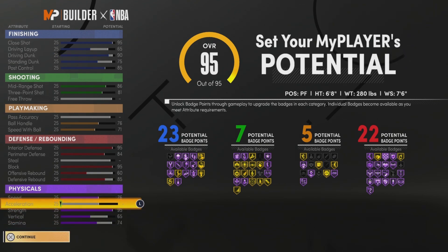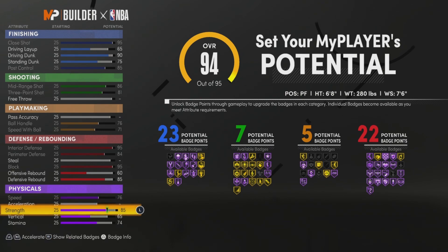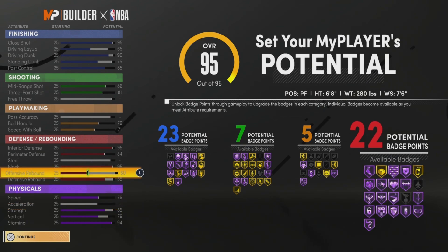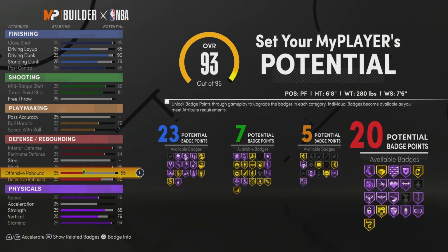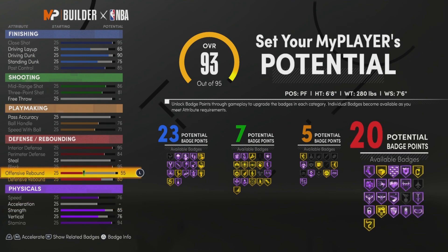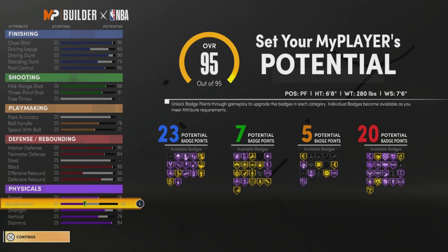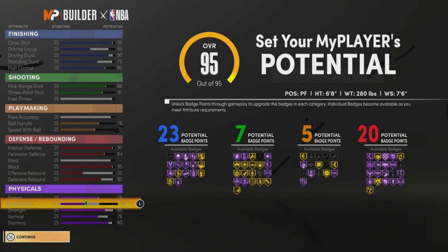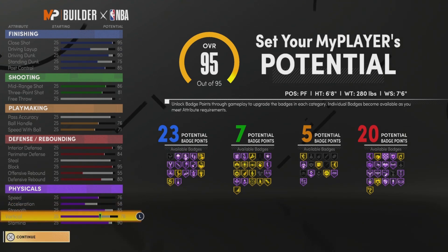Max your stamina out — you get to a 74. Put it to an 85. At least your acceleration. If you don't need 22 defensive badges, put perimeter defense to an 80. Then you can put acceleration all the way up and get 56 acceleration. But if you don't care about acceleration, you can leave that. I'd probably put it down to a 90.